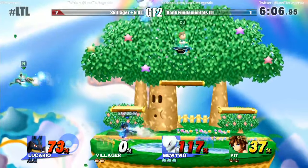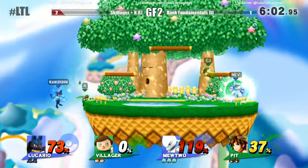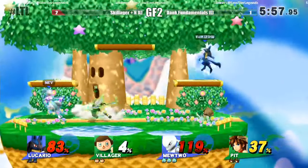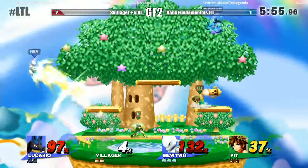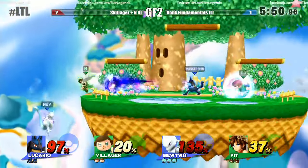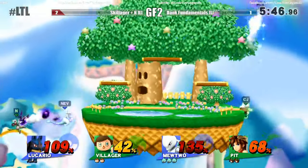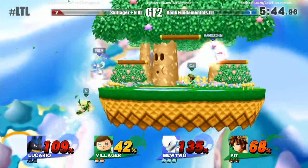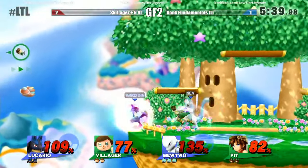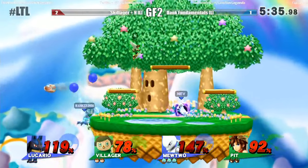The green team is still sitting semi in charge right now in terms of stocks and percentages. Good back air — the aura back air. Cody must have forgot he used to team with this guy. What was that great aerial move that Lucario has? The back air. Good job by Lucario to cover Mewtwo — he was trying to recover and threw an aura sphere all the way across stage to hit Pit.